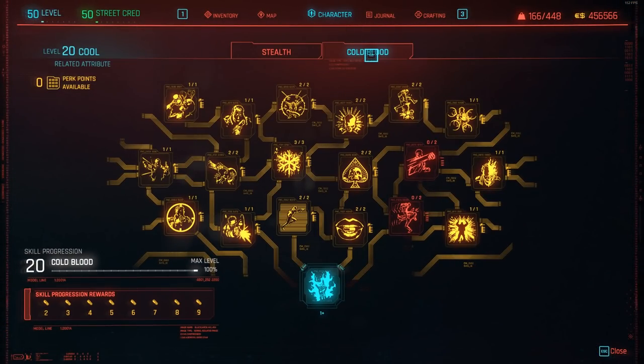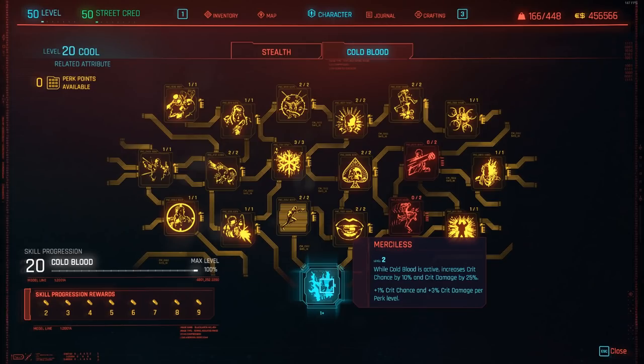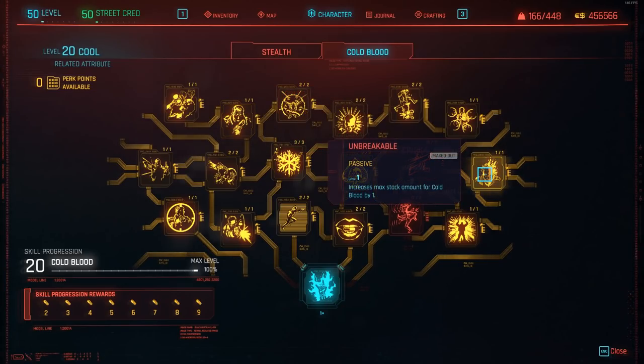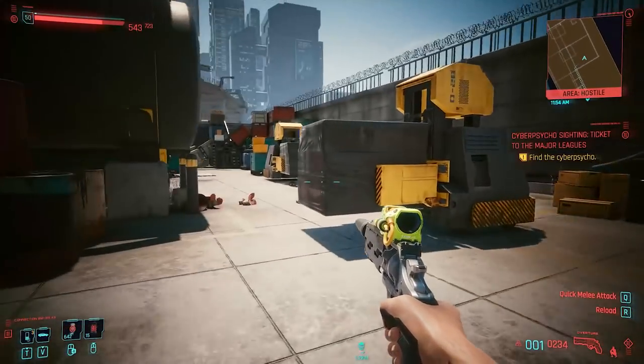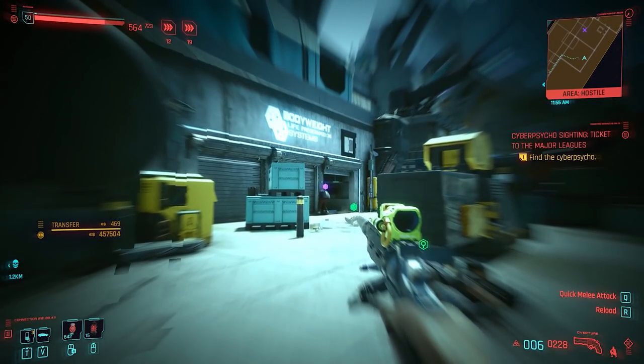The other skill tree in this category is Cold Blooded. Although not entirely necessary, I also decided to invest quite heavily down this tree. The key perk you'll need is Frozen Precision, which increases headshot damage by a whopping 50% both in and out of combat — across the board no matter which weapon you're using. This is realistically the only essential perk from this tree. However, maxing the Cool attribute also gives you access to Merciless, which increases crit chance by 10% and crit damage by 25% as long as Cold Blood is active. Perks like Coldest Blood, Unbreakable, Critical Condition, and Bloodswell will help you keep Cold Blooded stacks active almost the entire time you're in combat.